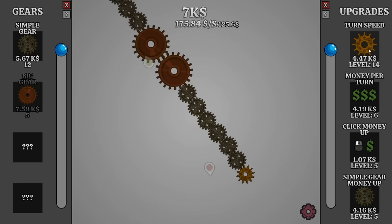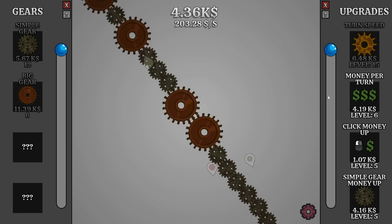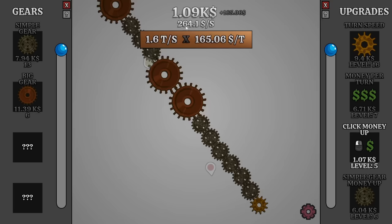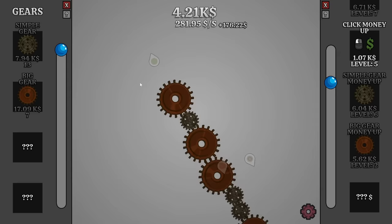And then if we increase the turn speed once more, we're getting one and a half rotations every second, which is allowing us to get the upgrades we want much sooner. I can wait just a few more seconds and then get another big gear. And now if I just go ahead and increase the money per turn and the money from the simple gears and then buy a simple gear, we're just about to the machine. We can see the gears that are turning and the device we're trying to connect to at the same time — it only took like 20 gears to get to this point.